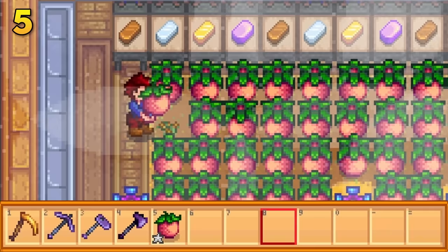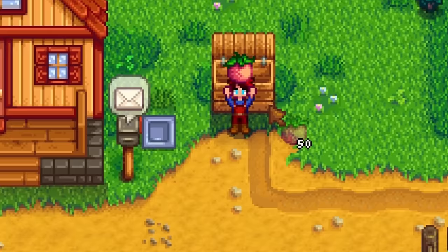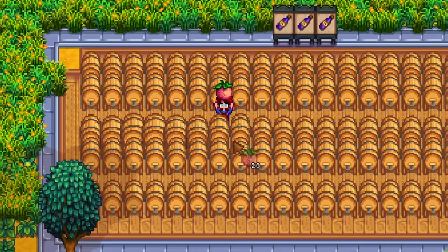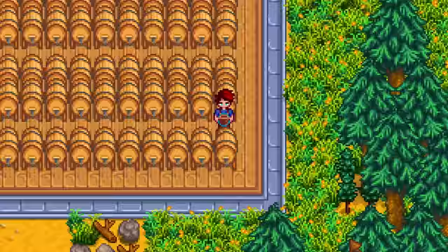Another very simple one that is of the utmost importance: as you harvest crops, you will obtain various qualities, from regular to iridium-quality crops. Selling crops as they are will make you tons of gold, but you will make much more if you process those crops by placing them into preserve jars or kegs. However, the quality of the crop will not affect the quality of the artisan good, so it might be a good idea to sell higher-quality crops and only process the lower-quality crops for maximum profit.